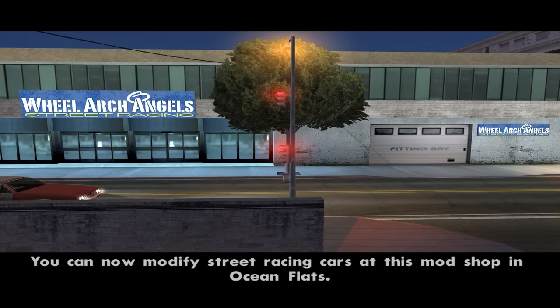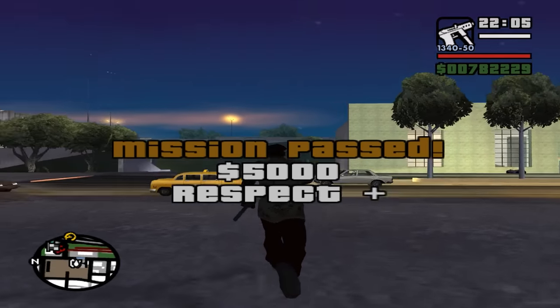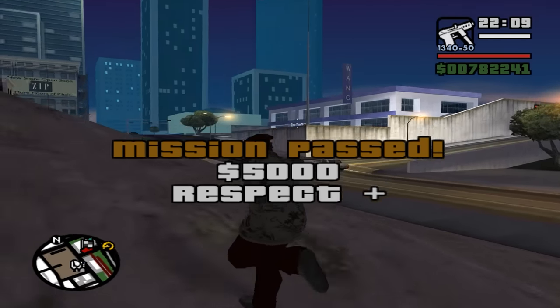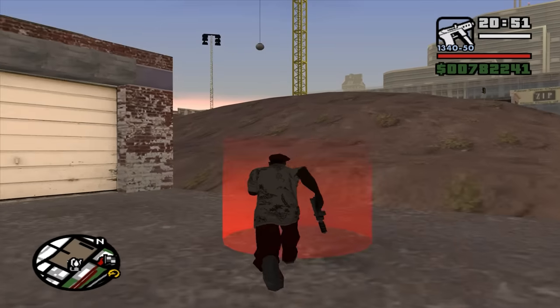You can now modify street racing cars at the mod shop in Ocean Flats. The cars you steal from the garage business can be found in the Wang Cars showroom. So every time you complete a mission, you're going to get a new car and that car is going to be stored right over there. Let's begin with mission number two — first I'm going to save.